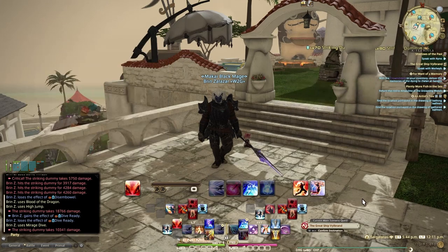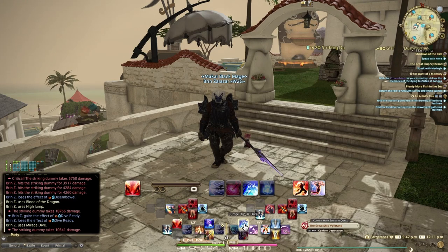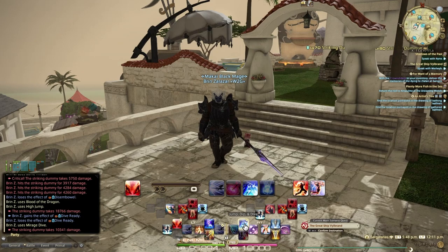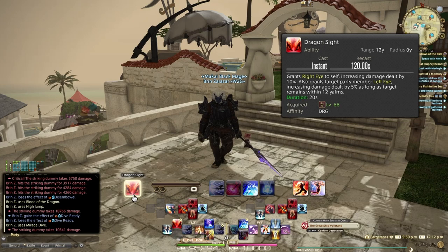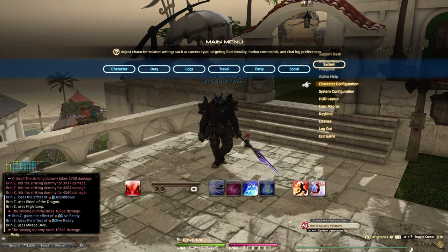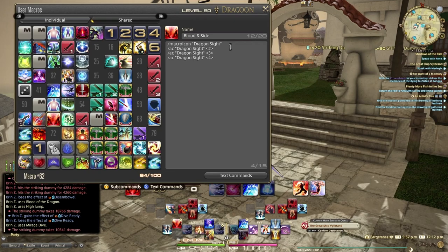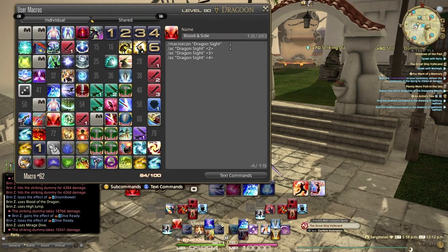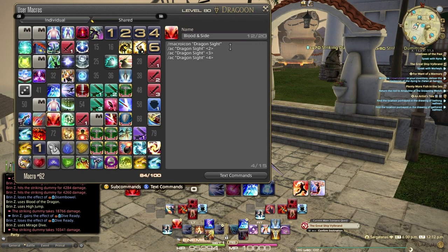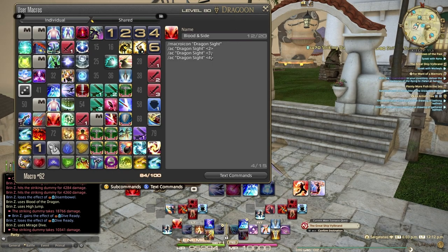We're going to start with the top hotbar and our macros. Dragon Sight is important — you want to target somebody in your team because it benefits them. I have a macro that automatically selects the target nearest to me. This is probably good for the casual and mid-core player. In reverse order it targets people in your party list — whoever is number two, then three, then four. This macro also tells me when Dragon Sight is off cooldown, since I want to keep it up at all times with its 120-second recast.